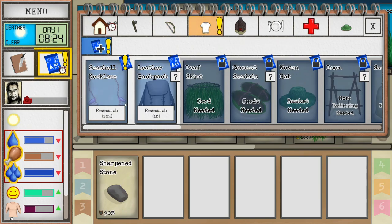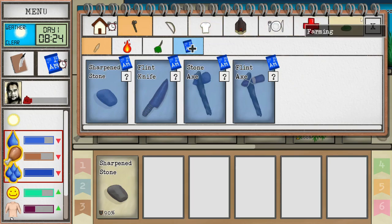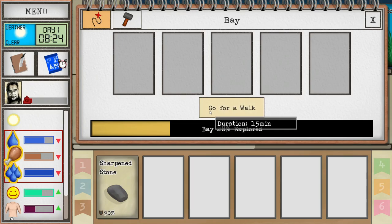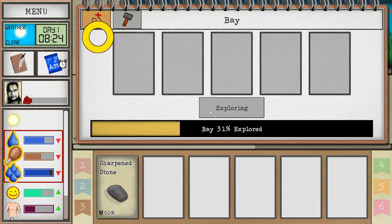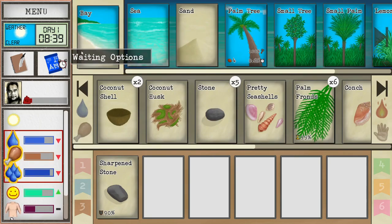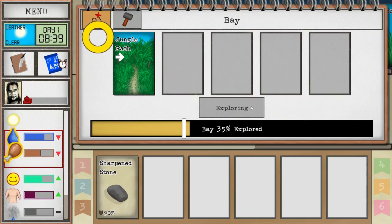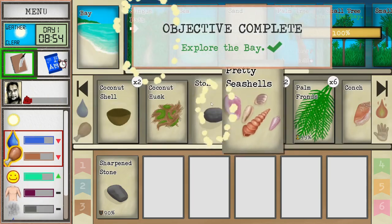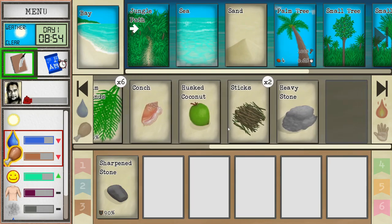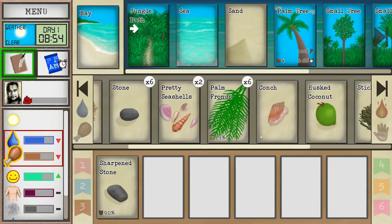Okay, deadfall trap - that's cool. The seashell necklace - I think we're still researching other things so we'll hold off. That deadfall trap might be the next thing we do. Let's go for another walk. It's 8:39 in the morning so we can just keep going. We got a lot of stone - really we need the wood. There it is: jungle path! We want to go down the jungle path here. I've never encountered anything bad, but I have a feeling there can be bad stuff in the jungle.